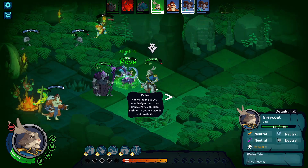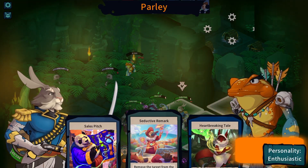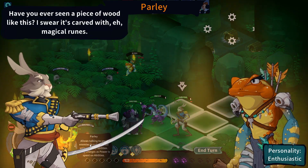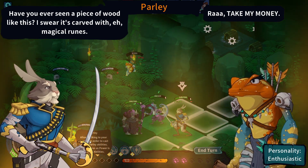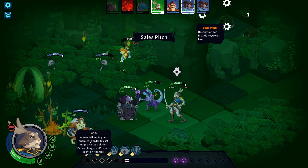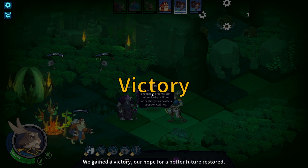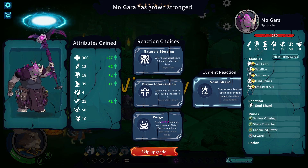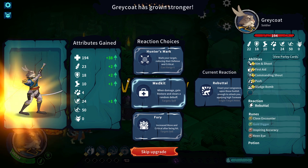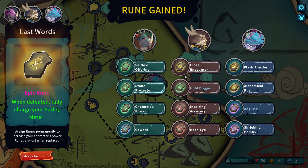The runes give passives to the whole character. For example, a very good one is: every time you use Parley, you gain permanently one attack for the remainder of the run. I'll talk very soon about Parley, which is a unique mechanic to the game, but also insanely broken. And last, books are unlimited and increase stats without any drawbacks. You can buy some at the merchant at the beginning of your run, and they are quite useful — they can also be looted in chests on the minimap, or as rewards for completing an area.